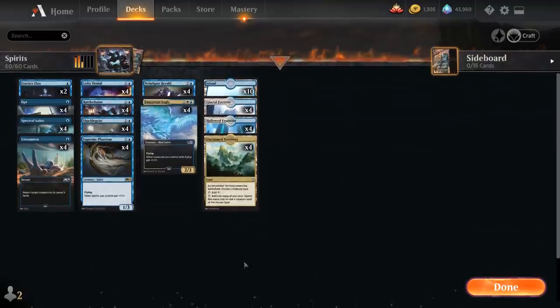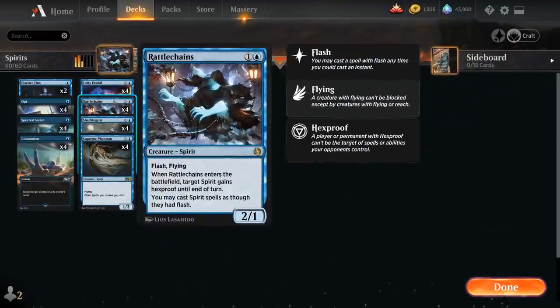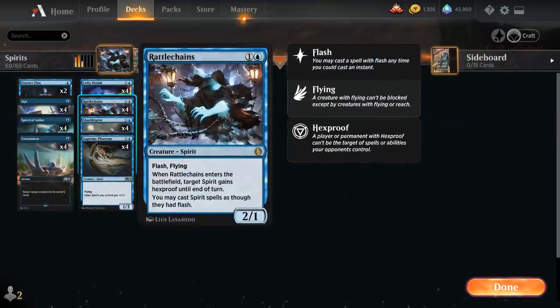The deck received a bunch of new additions in Jumpstart, including Rattle Chains, a 2-mana 2/1 Spirit with Flash and Flying. When Rattle Chains enters the battlefield, target Spirit gains Hexproof until end of turn, so this can save one of our Spirits from a spot removal spell. Afterwards we can cast Spirit spells as though they had Flash, making it much easier to keep up mana to potentially play a counterspell — and if we don't need to counter, we can just play another Spirit end of turn. It also makes it easier not to overextend into sweeper effects.